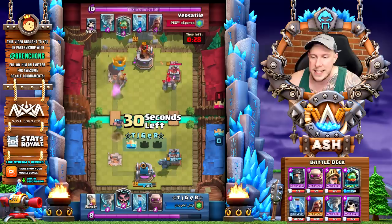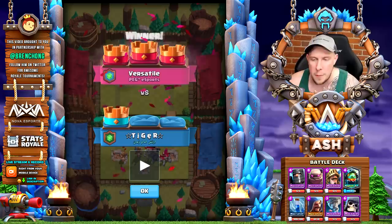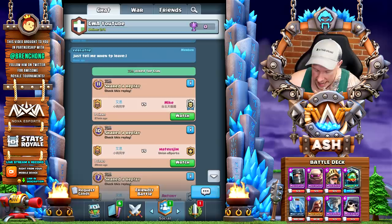In triple elixir, things get really crazy the last minute, especially as people start to understand the other person's deck. If you have that one-tower lead, it often ends up as a three crown or at least a two crown victory. The opponent is already rocket cycling with 40 seconds left. Versatile plays a little defense with the prince in the left lane, sacrifices the tower, has a giant skeleton in the pocket, then tornado's everything together — a beautiful tornado — and overwhelms the opponent with the prince and the giant skeleton. Really solid deck.